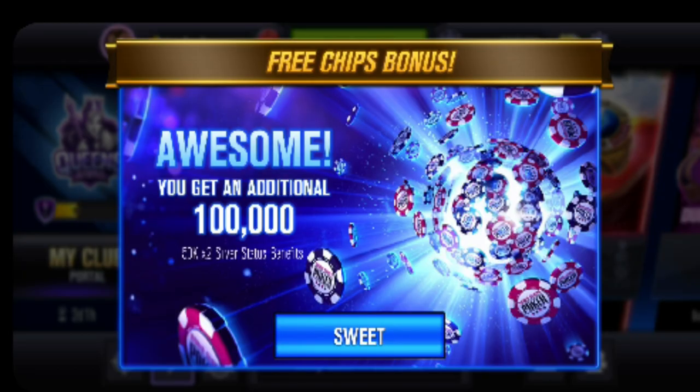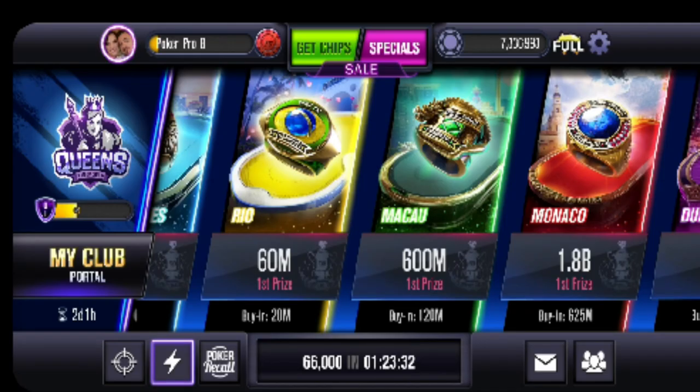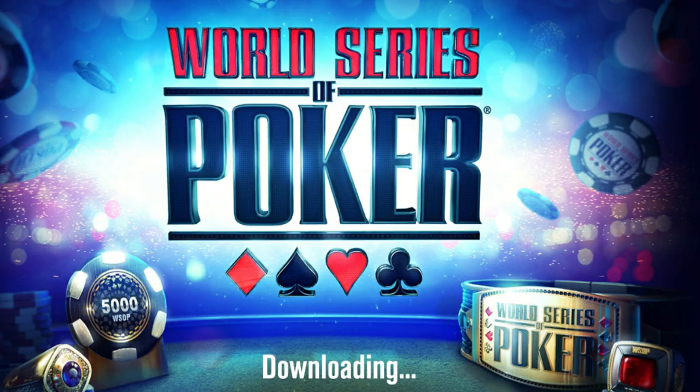And BAM — it gives you, this time, a hundred thousand, because it said fifty thousand times two, so it gives you a hundred thousand. That is how you get free chips for this game — no need to go and spend your hard-earned money on buying chips to play poker.